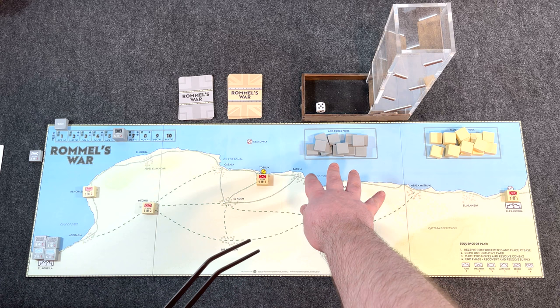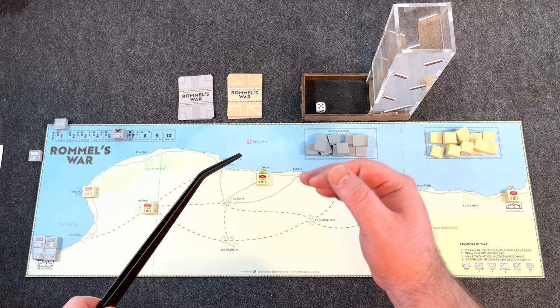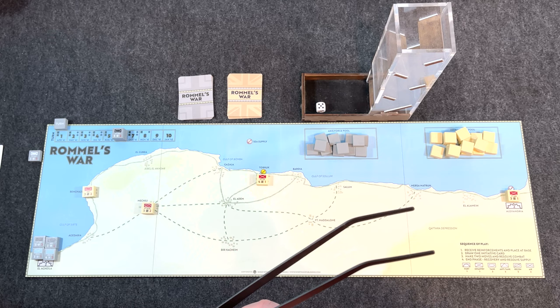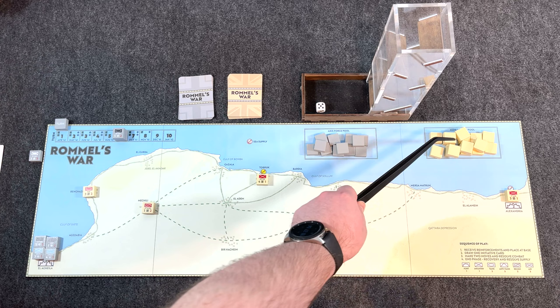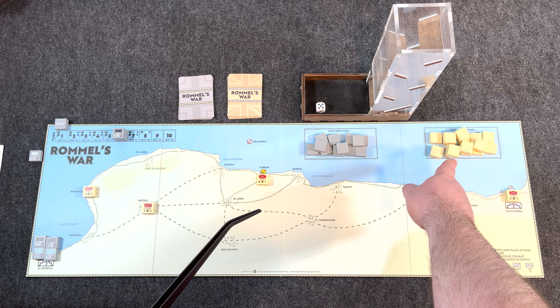At setup, forces are placed face down. The Axis start during the very first turn and don't get any reinforcements other than that. Starting with the second half of turn one — you can see the turn track in the top left, April of '41 going up to January of '42 — you follow the sequence of play. First, receive reinforcements and place at base, drawing two units randomly from your force pool each turn. The Allies in the second half of turn one also draw two forces.